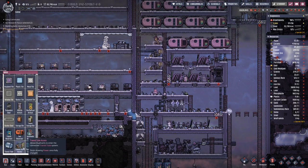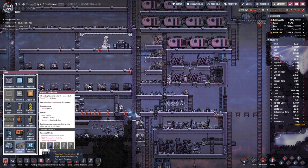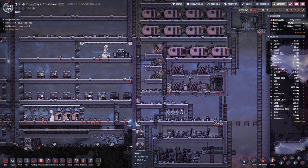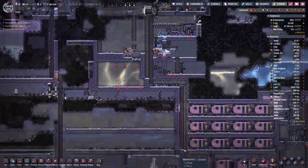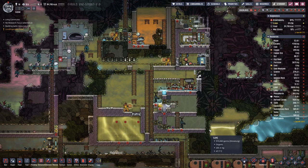Then what do we need for the transit tube? We need refined metal, which we basically only have lead — and that is not good enough.